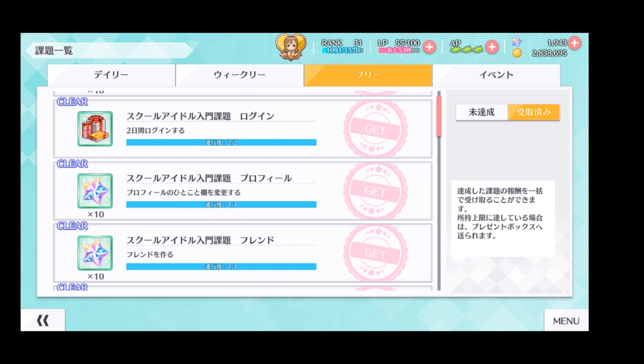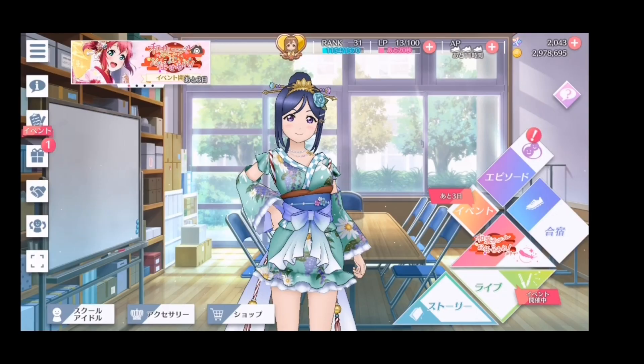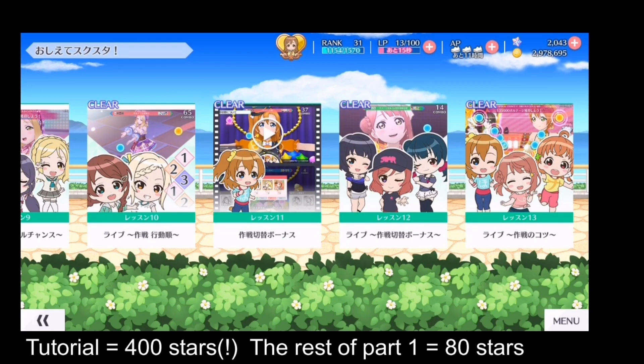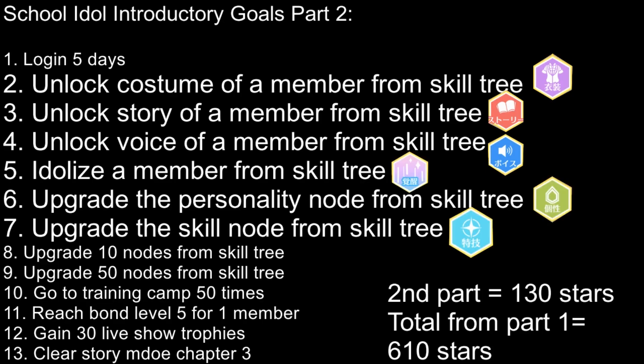Besides daily and weekly goals, at the start of the game there is a specific group called School Idol Introductory Goals, split into two parts. The tutorial is found in the question mark button — simply read through everything inside and you will get 400 stars. The other goals in the first part give another 80 stars. The second part gives 130 stars, and you can gain a total of 610 stars just from these introductory goals.